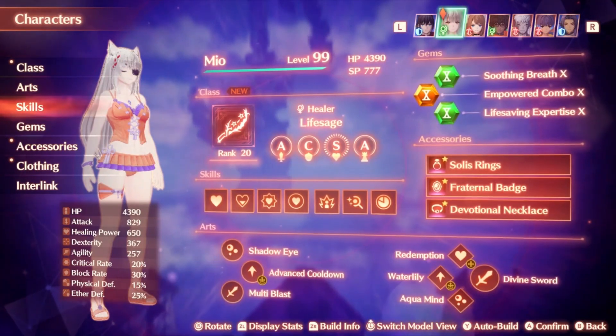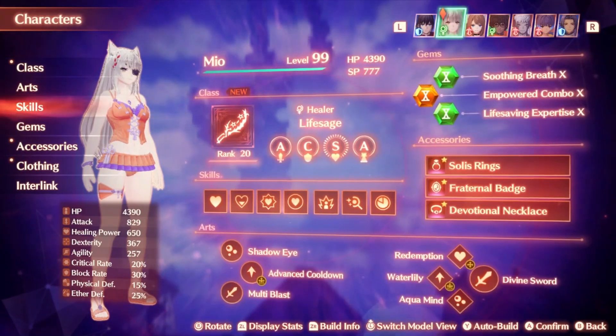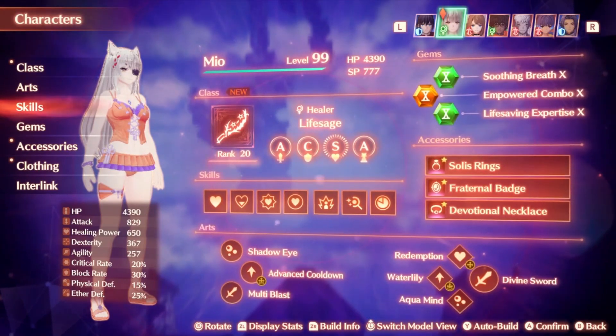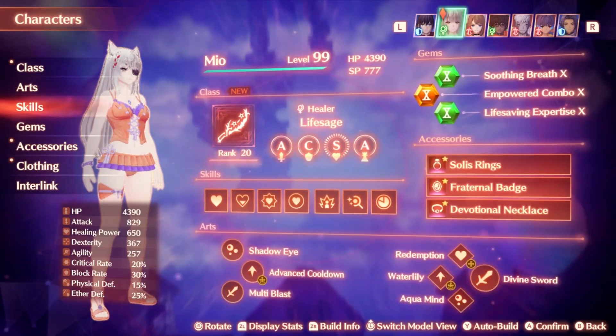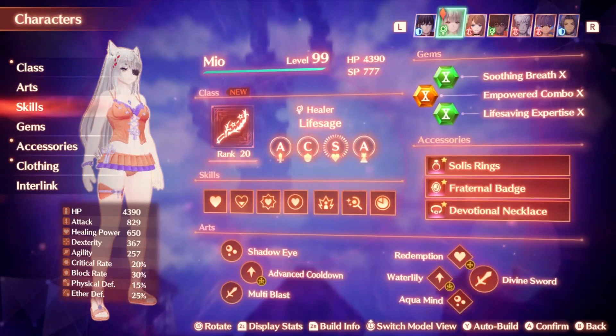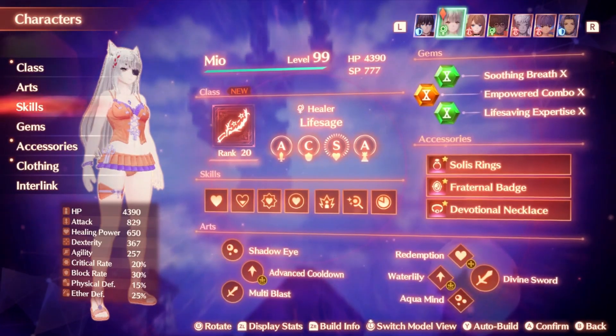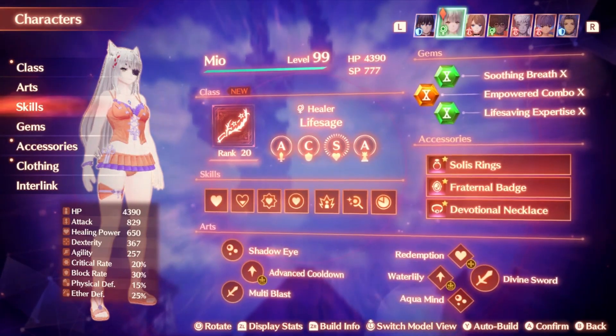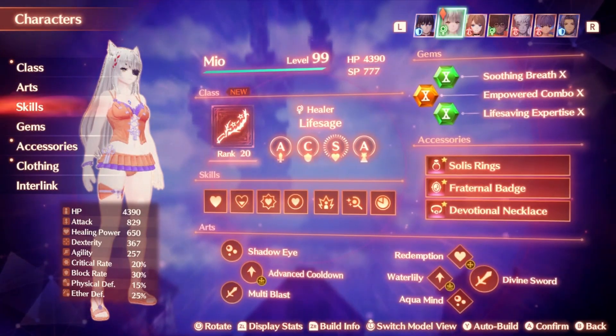I will be using Life Sage on Miyu as she is the S-rank character for the class for fairly obvious reasons, but as usual it doesn't matter too much who you decide to use the class on — base stat differences don't matter too much. Technically Uni would probably be the best for having the highest healing power, although even with this class that probably doesn't matter too much just because of how much it can heal in general. Let's go ahead and take a look at her skills.